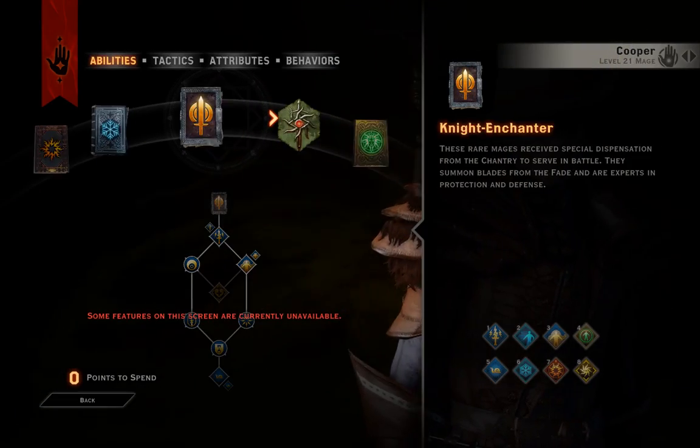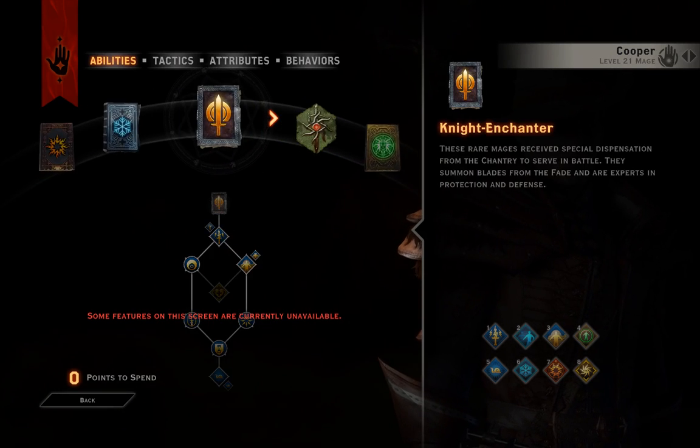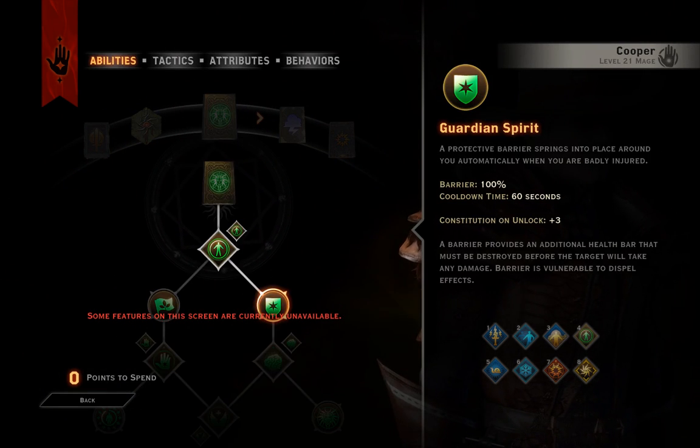For the build, not much has changed between the Knight Enchanter tree and Spirit tree. I have everything chosen except for Resurgence because I don't use it, and then just down to Guardian Spirit.